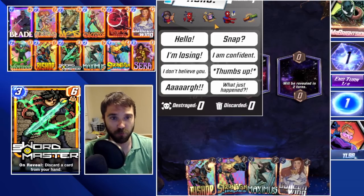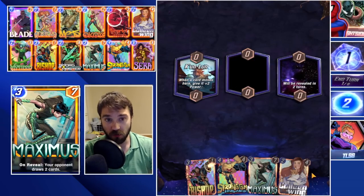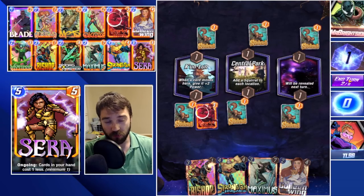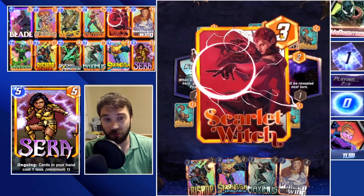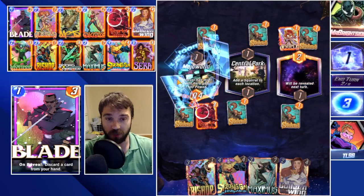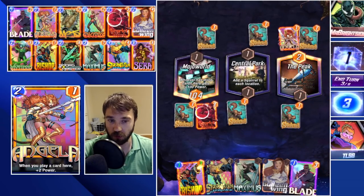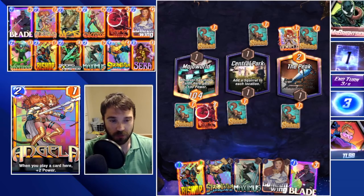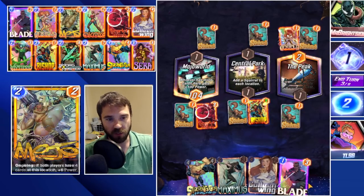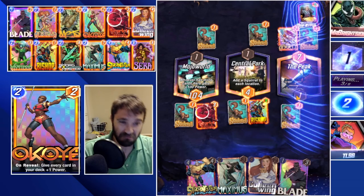Next up we have Mr. Bright Side. In our starting hand we have Bishop and Strong Guy. If we can draw into Angela that's almost perfect, or Sarah would be really good. Scarlet Witch isn't as great. We throw something onto the board to push some power. It turns into Mojo World so we know we're going to cap this one out — that's not an issue. Oh, the Peak hurts two of our cards, helps one, doesn't affect another. Not great. Let's do Bishop into Central Park — they have Angela which is going to be a decent power push into the Peak location.